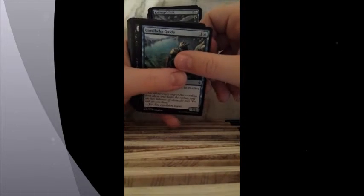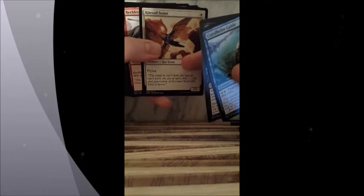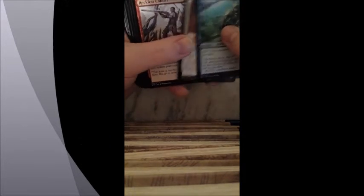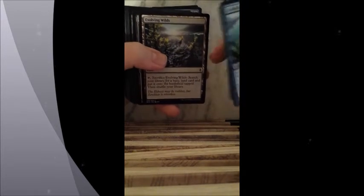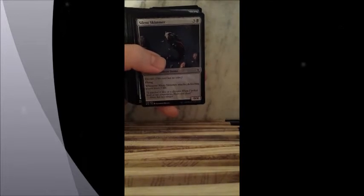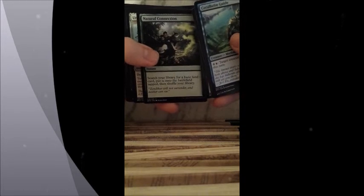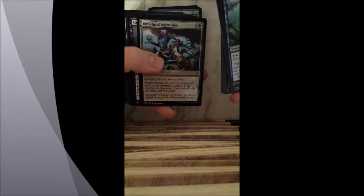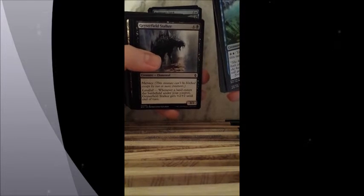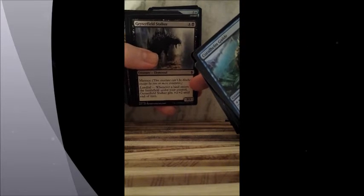We'll go into our next stack: Coralholm Guide, an Arcana Assassin, a Kitesail Scout — which is actually a pretty good cost for a flying creature in my terms for light. Reckless Cohort. Evolving Wilds — always want one of these. A Silent Skimmer — I do like this except it has no power, which kinda sucks. Rush of Ice. Natural Connection. Unnatural Aggression. Geyser Field Stalker — I do like the fact that it has Menace and Landfall.